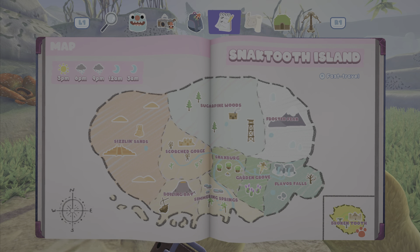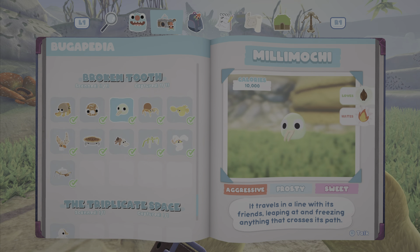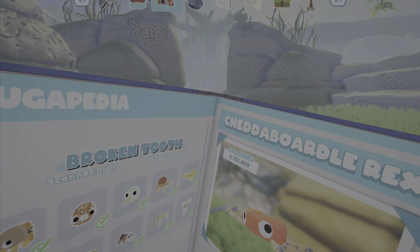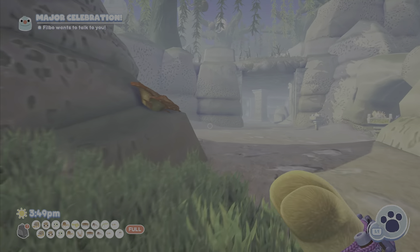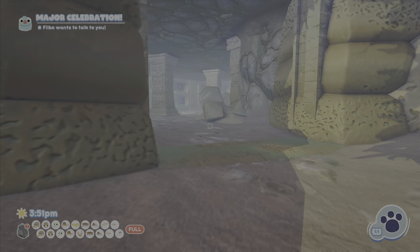Double check everything — I think that's all of them. And that is the boss of the area. I don't know if you can actually re-encounter him, but we are going to find out.